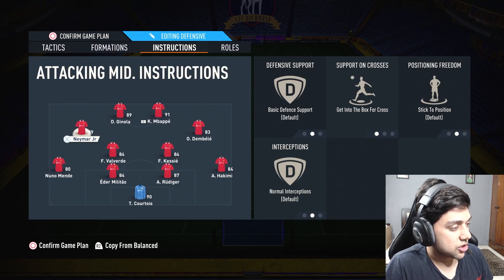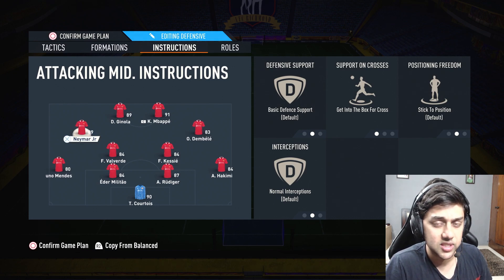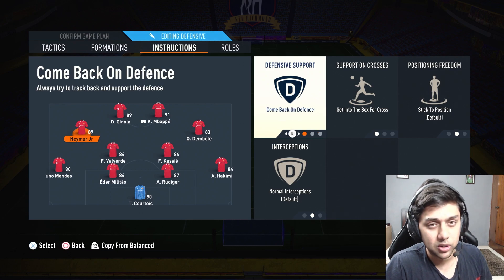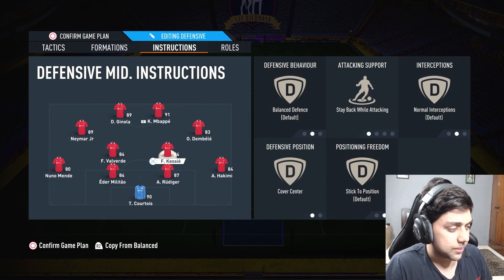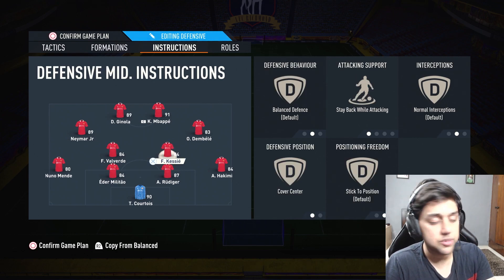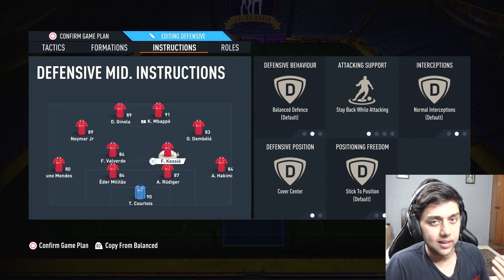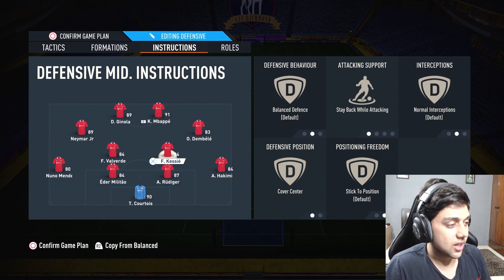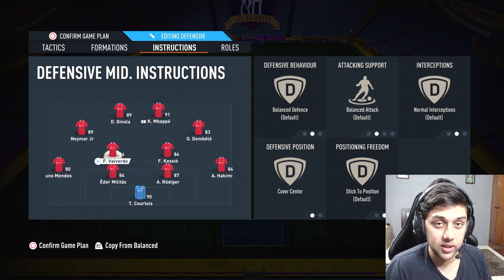Next up are both your CAMs. Keep them on balanced with get into the box — simple, they get into the box for crosses. You don't need comeback on defence for them, though you can try it if needed. For CDMs, one — for example Kessie — should be on stay-back cover centre. The other one should be on balanced cover centre, because he's the one making those runs forward.